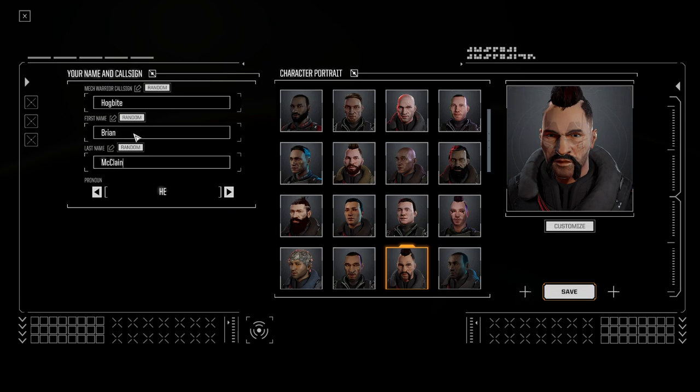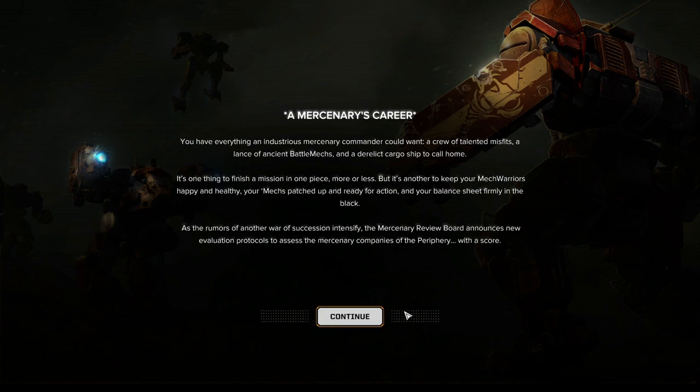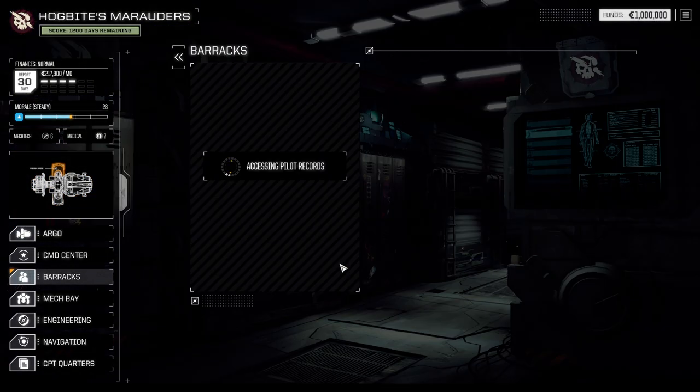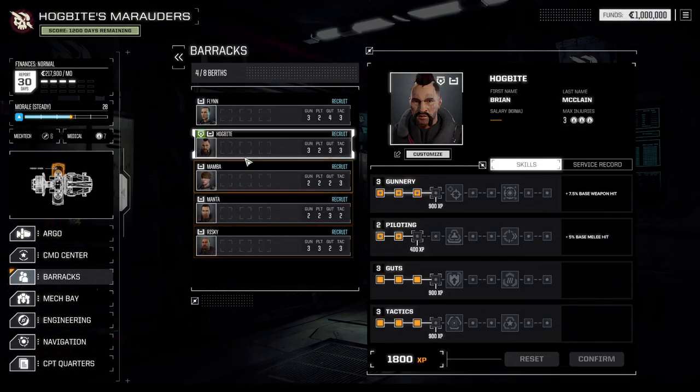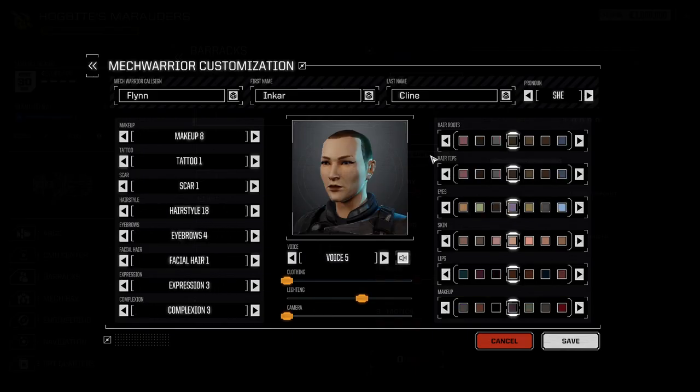He is Brian Reclain, aka Hog Bite — sounds like a good main character to start with. Now let's take a look at our crew. Following the whole Hog Bite theme, how about we customize Flynn here to actually be Dragonova.